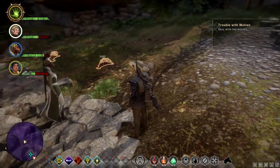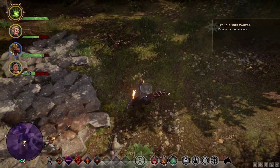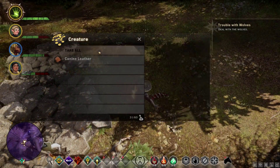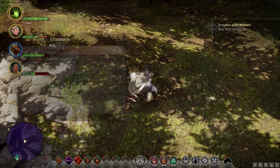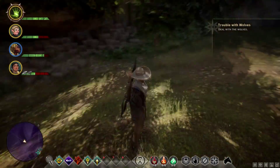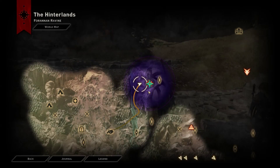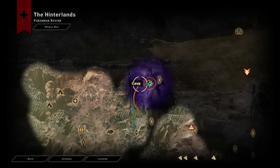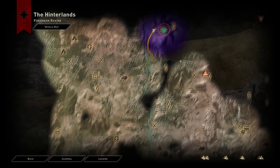All that's left is some leather. What else we got? Some canine leather, more canine leather. So we took care of those wolves. There's a cave here. What other wolves do we need to take care of?